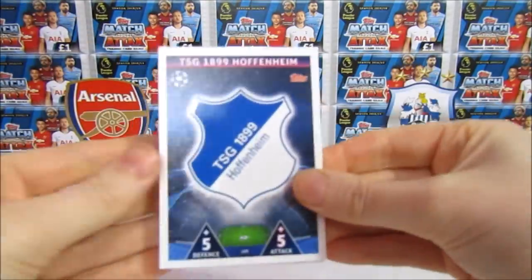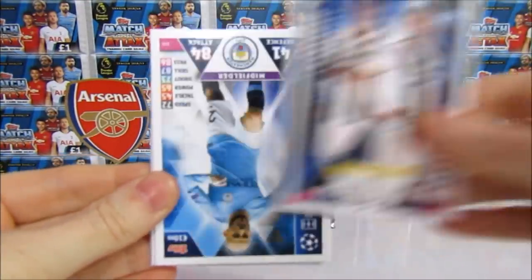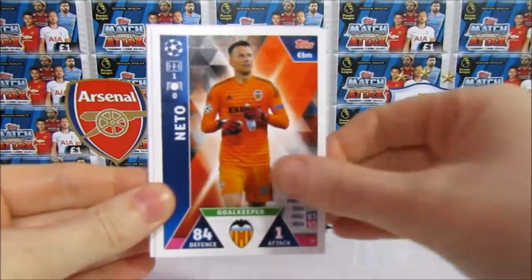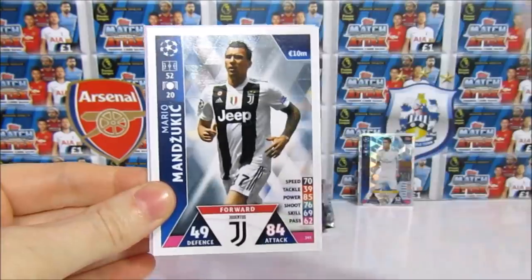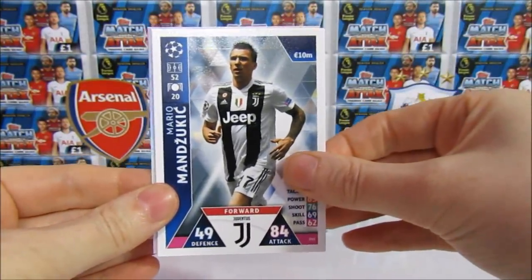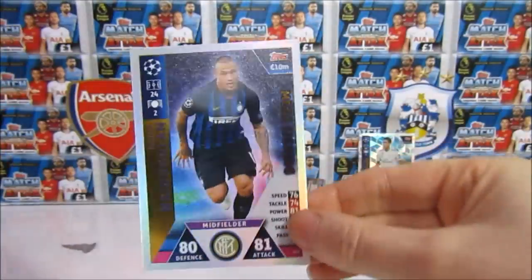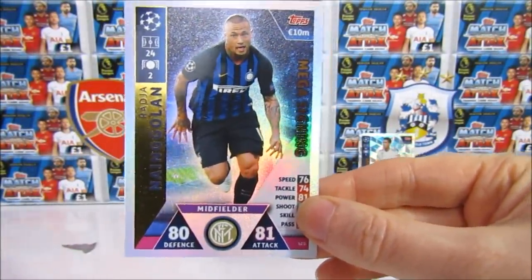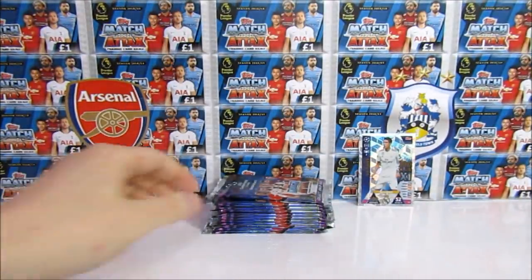Next pack. So we have the Hoffenheim Badge, a Juventus Duo, we have the David Silva, a Neto, a Keeper Pack, Carnadiers, Mandzukic. There's the code. And then we have another Mega Signings — Nangalan. So that is really, really cool — really happy about that. I think that's some good stuff. That's our third one of those.